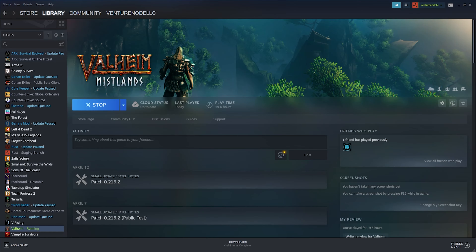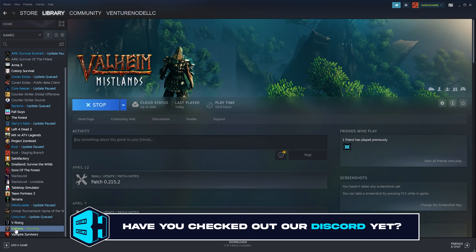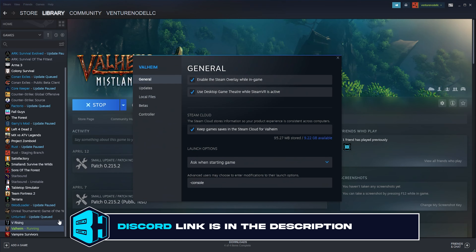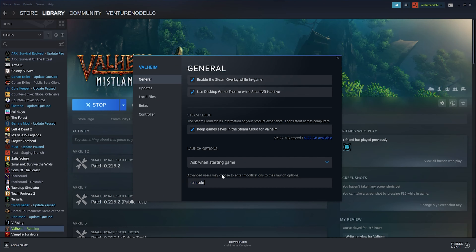First, we need to make sure we have the console enabled on Valheim. In order to do so, from the Steam library, we're going to right-click Valheim and choose Properties. From the General tab, we are going to see where it says advanced users may choose to enter modifications. We are going to type in here: -console.